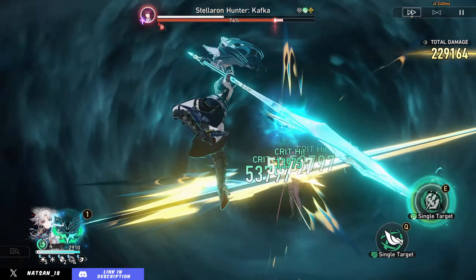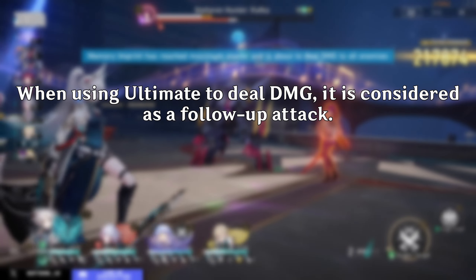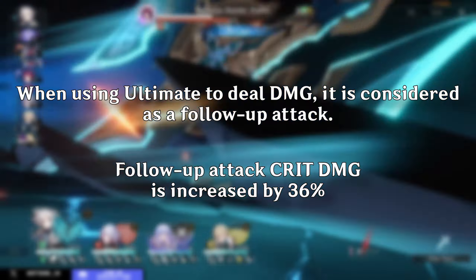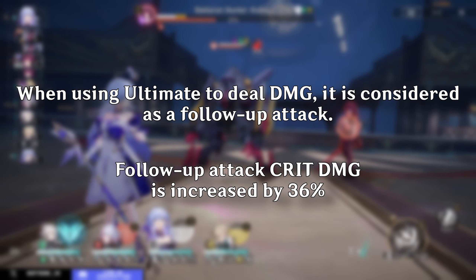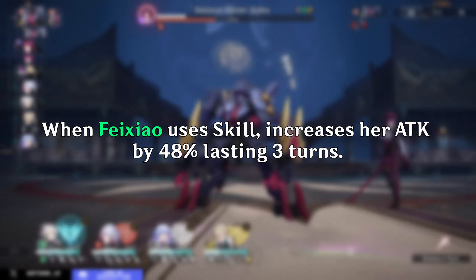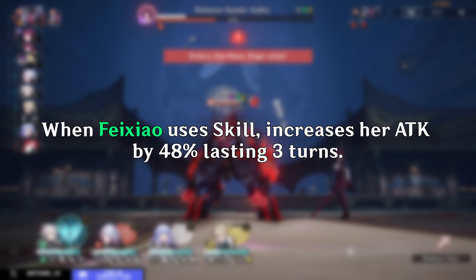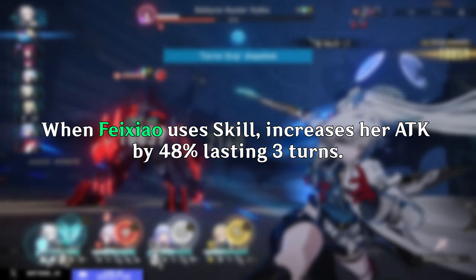Her A4 trace states that her ultimate damage is also considered as follow-up damage, which is really important when looking at what relics to put on her. This trace also gives her 36% crit damage for all her follow-up attacks, which now includes her ultimate. Her A6 trace: when she uses her skill, she increases her attack by 48%, lasting for three turns — like the buff from her talent, this is basically permanent.